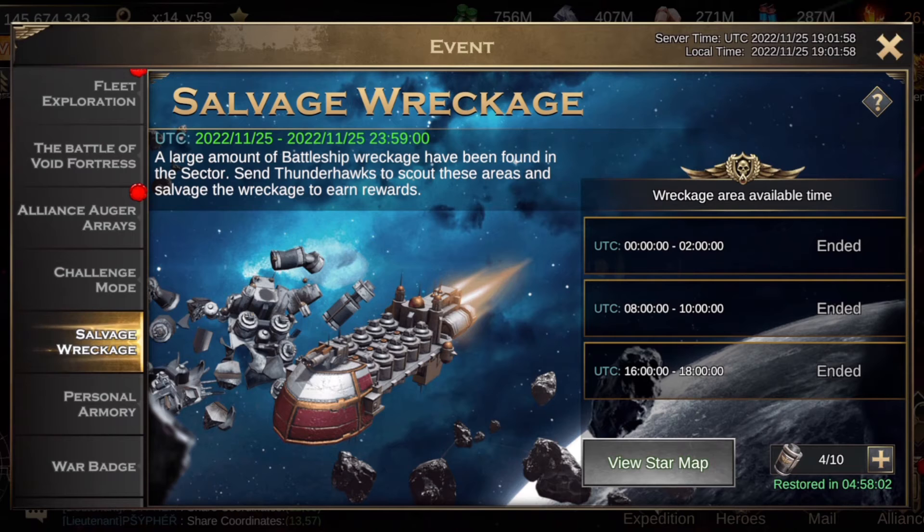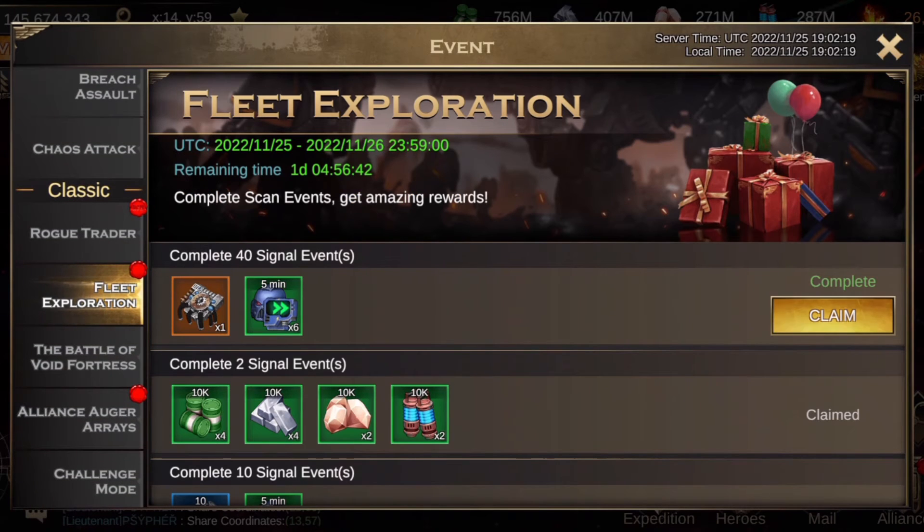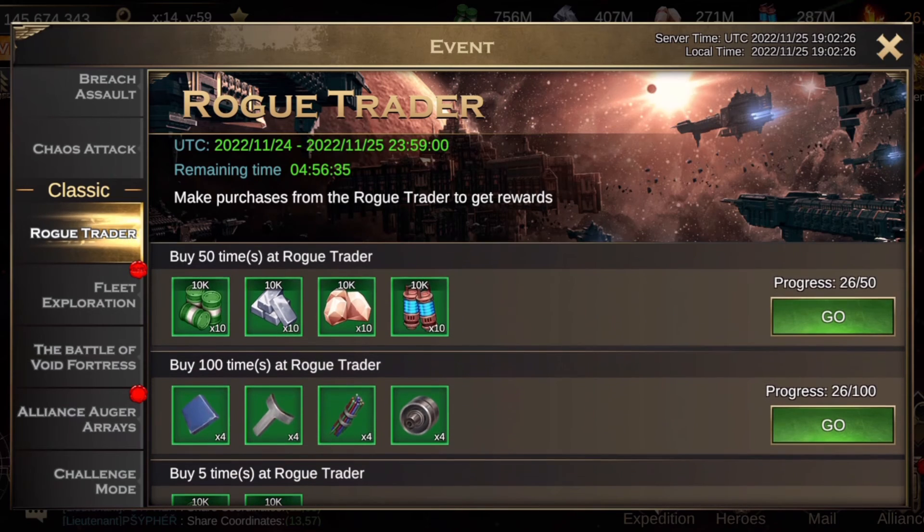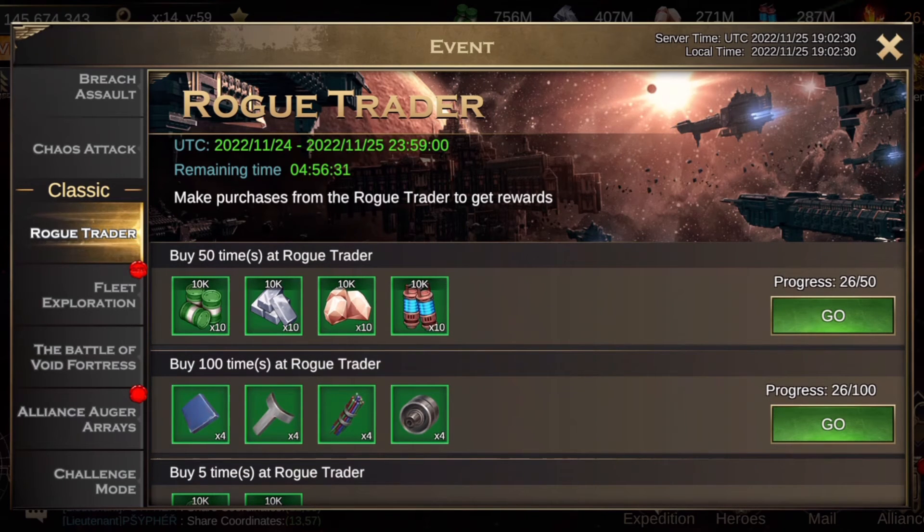Salvage wreckage - I got six. I didn't want to go back to the original sector for the last window, I looked and thought nah, that's just a waste of a warp. Next time hopefully I can clear all ten, but six is better than halfway - can't complain really. Fleet exploration - I've cleared all of them, brilliant. Rogue trader I've still got two little things there, don't think I'll go for them unless there's another specific mission for it.